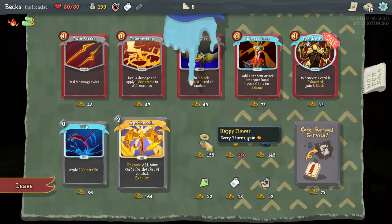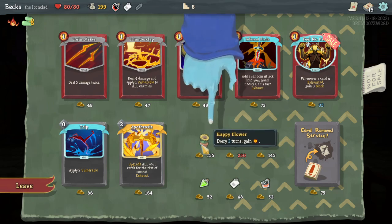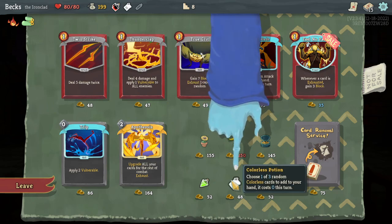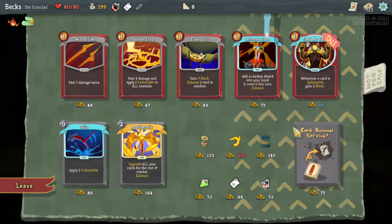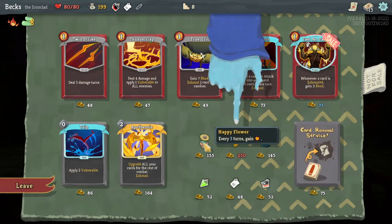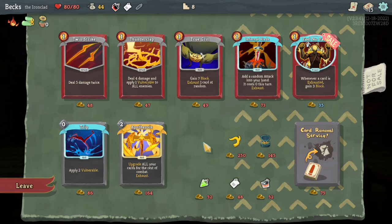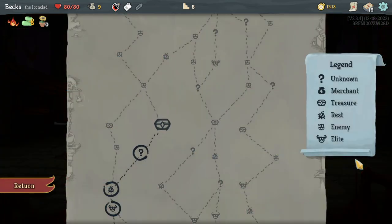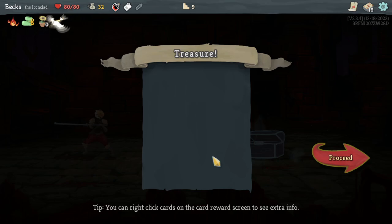Oh, merchant! How much gold do we have? 199 — alright! What is this? 'Every turn, gain energy' — I like that a lot. Dexterity. Five strength — whenever you pay a power attack and skill at the same time, remove all your debuffs. I don't think I've ever noticed this before — I really want this. I don't have any exhaust yet, but sure, we can afford it. Loot — whenever you use a potion, heal five HP. That's nice, I like that a lot.